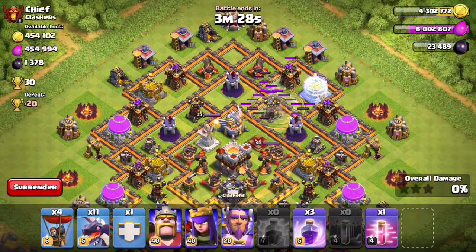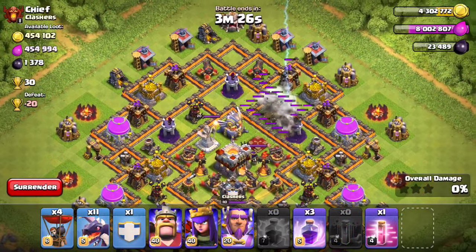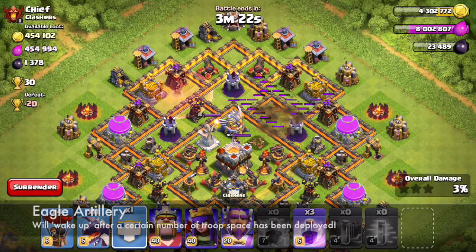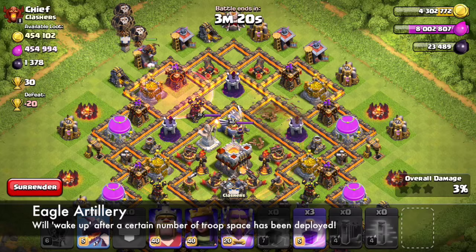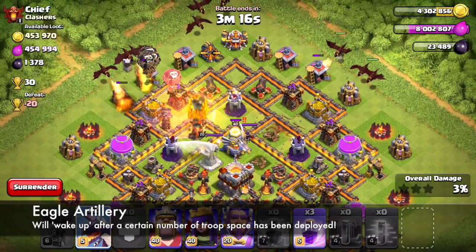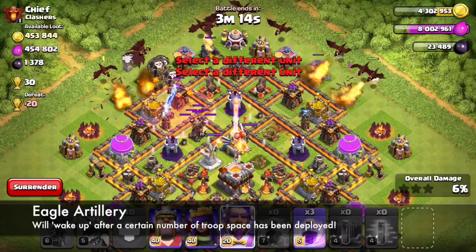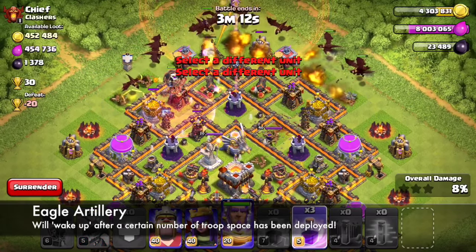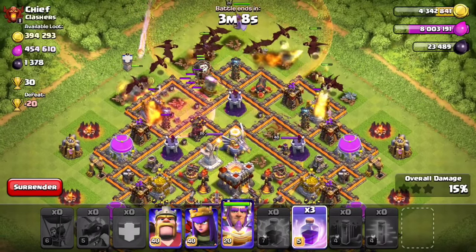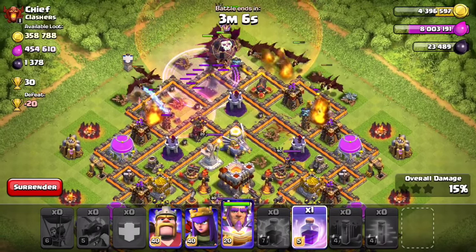Let's go ahead and check out the Eagle in action. As I've talked about in a previous video when they announced it, the Eagle Artillery is going to charge up depending on how many troops are placed on the battlefield. Seeing as this army composition is filled with dragons, a lava hound, and some balloons, it's instantly going to charge up, and you're going to see it start shooting some death rays into the sky and target that dragon on the left-hand side. As those rain down, they're going to do an insane amount of damage.